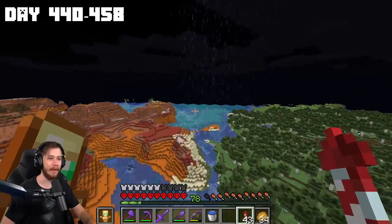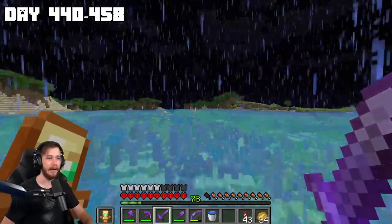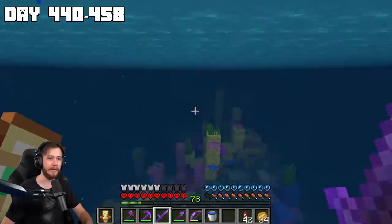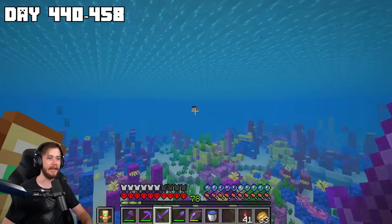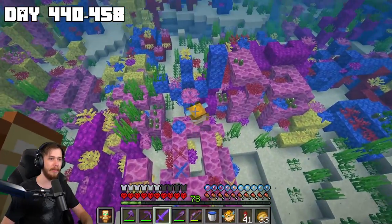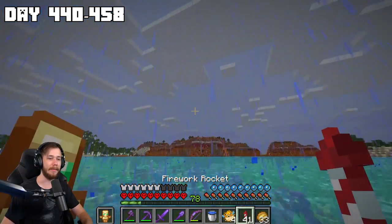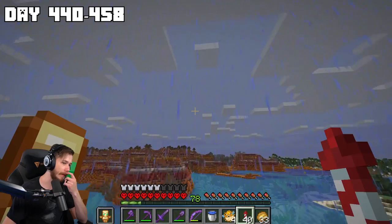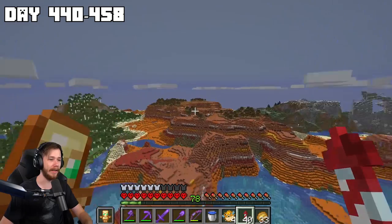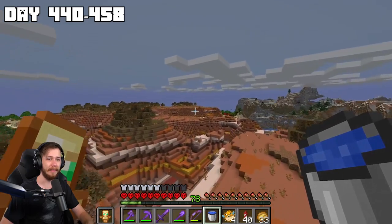We got a warm ocean — here we go, this is what I've been looking for! There are puffer fish — and even more of them. We've got plenty of puffer fish to make our underwater breathing potion. The only thing I need now is a phantom membrane, which I get from phantoms which only spawn at night, so in the meantime I'll do a little bit of exploring and try to find more biomes.